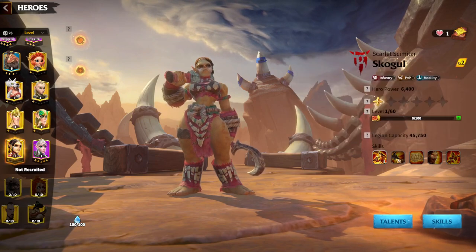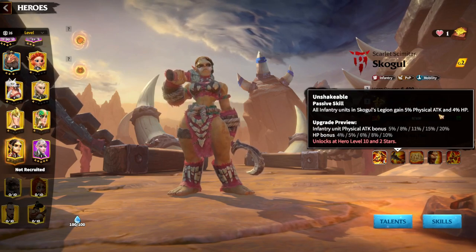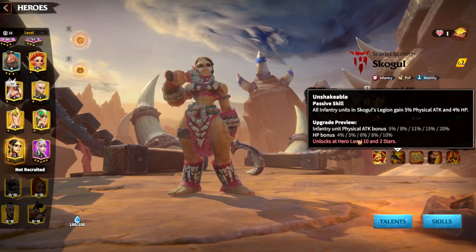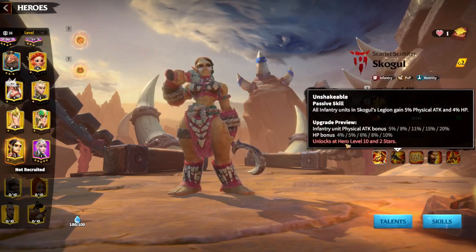HP bonus is up to 15 percent. All infantry units in Skolgul's legion gain five percent physical attack and four percent HP, up to twenty percent attack and ten percent HP bonus — again we have a fifteen percent HP and ten percent attack bonus here.